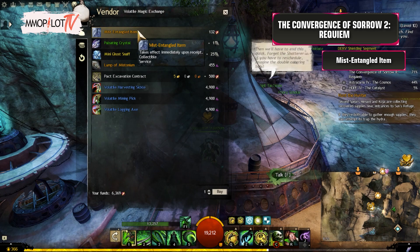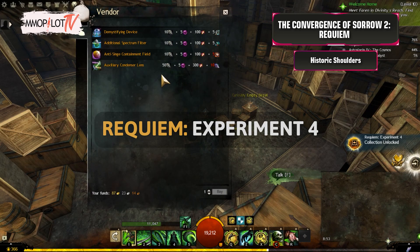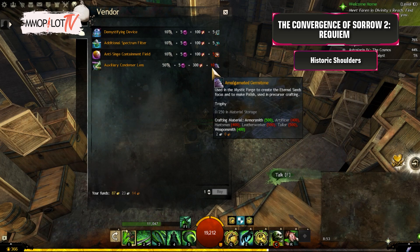Mist-Entangled Item: Buy this from Warmaster Steelburn in Pact Vanguard. Historic Shoulders: Speak to Ely to unlock a new collection, Requiem Experiment 4. Buy her items and repeat the process above.